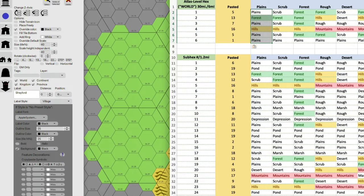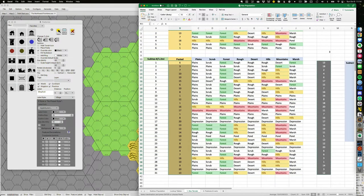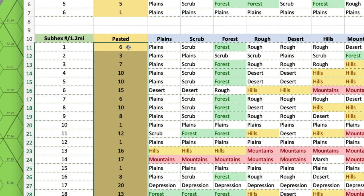Similar process to before, except now we're generating 31 hexes of terrain. The way I do it is a little convoluted — let me start by updating the random numbers. I want to start with something that has some additional plains. I copy those values and paste special. Here's how it works: I start in the central hex where the settlement is and build outward. Once I hit a terrain that is not plains, I go back to the settlement and build out from there using the new terrain column.